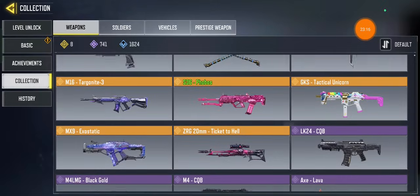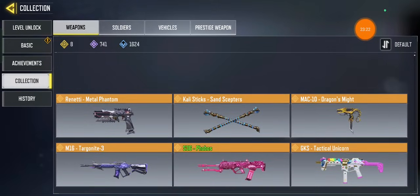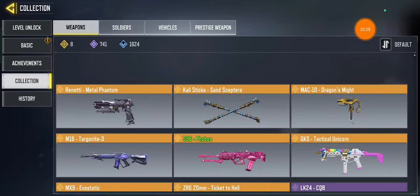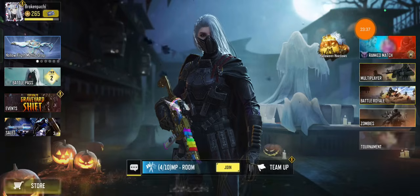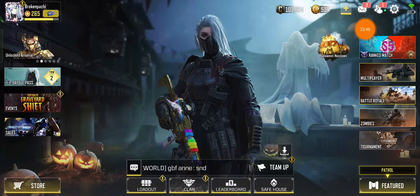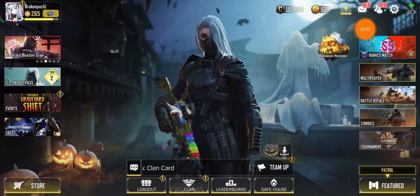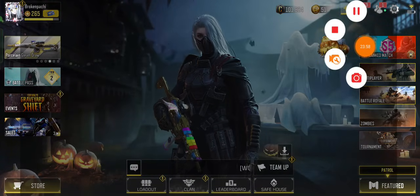Just to show off some of my collection: the Renetti, Calistix, MAC10, M16 — the S36 was free — and the GKS. For vehicles I don't have any. No legendary characters or prestige — I'm not rich. Anyway guys, thanks for watching, leave a like. I'll probably upload again maybe next year. I'm gonna save up more crates and hopefully get lucky. Bye, see you, peace!